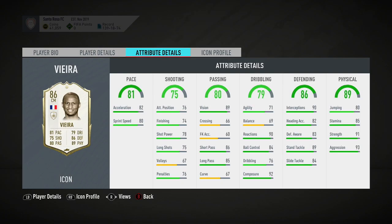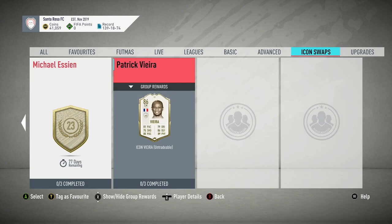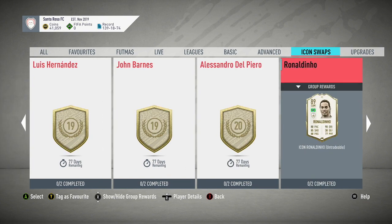And lastly, Baby Vieira — even him, 69 balance, 71 agility. Could you just go and get yourself a Kante? That's the question you've got to ask yourself. Are you going to wait more than two months for this card, or just go pick up Kante for 300,000 coins now?